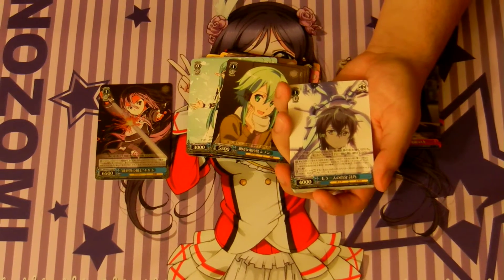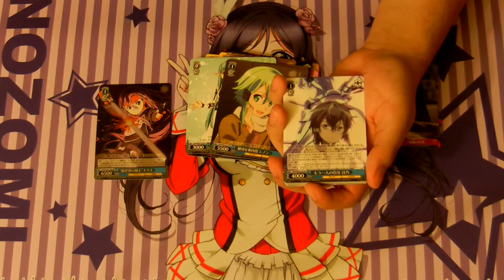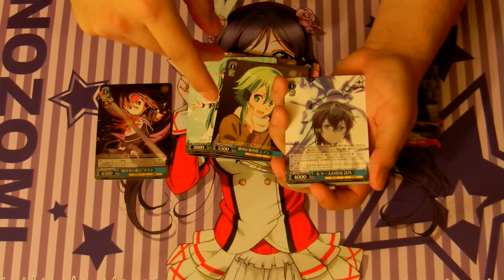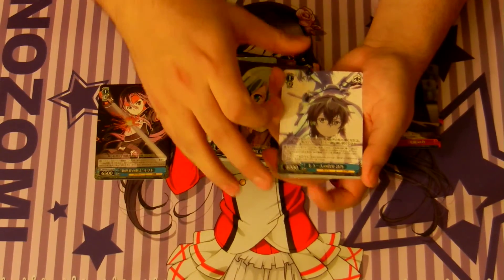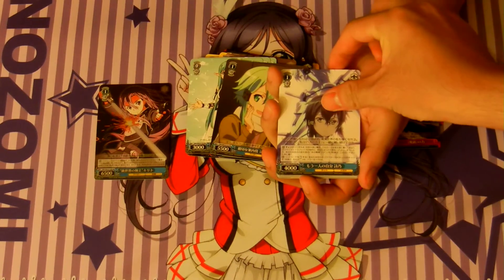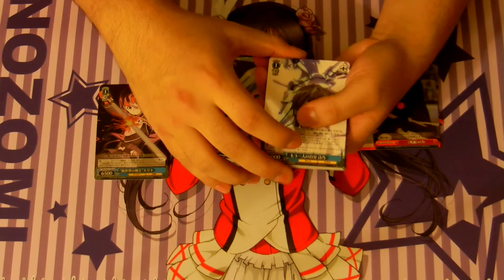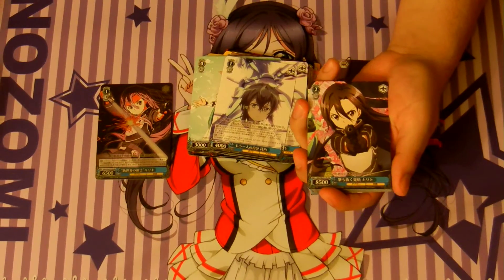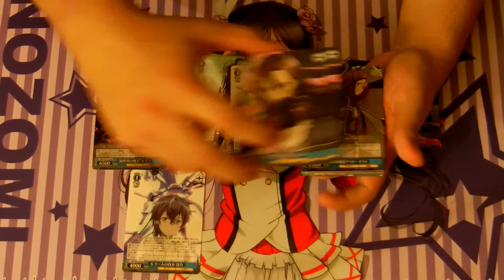This 1-1 Sinon has a change — climax phase change. Pay one, discard a card, send her to the waiting room, and bring out a level 2 Sinon into the slot this was in. And you can rest her and choose one of your avatar or net characters and that character gains 2k power. Two of those. 2-1 Kirito — 8500 vanilla. Might as well put it here since you gotta show the change target.